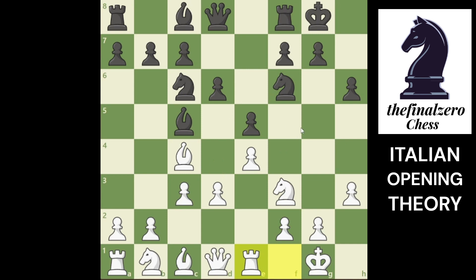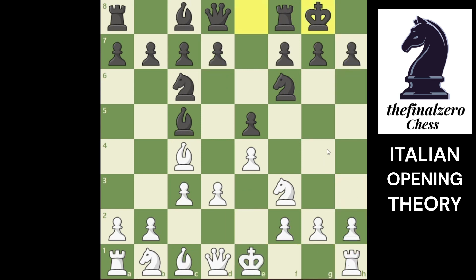The real idea is you will try to open the center, but you have to use all your pieces. You have to play knight d2, maybe knight f1, and then knight g3, and you have control of the squares. Then you can play your bishop to e3, because you can't play your bishop to g5. That's some ideas about this variation if you castle right away.